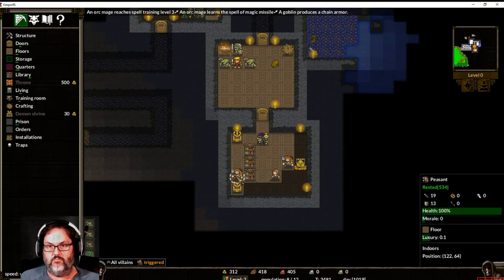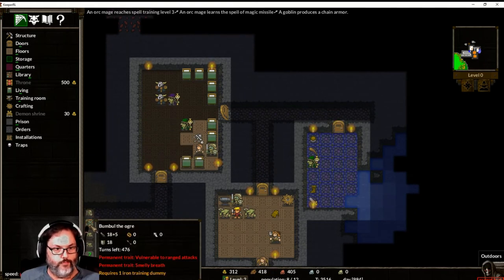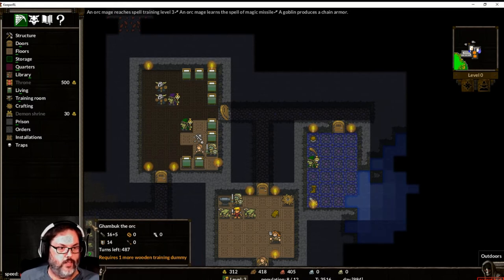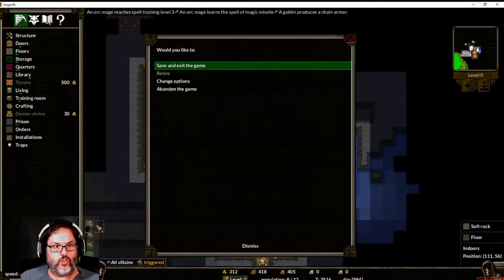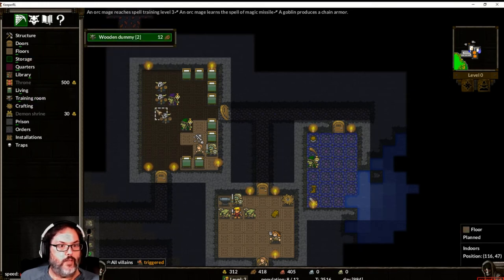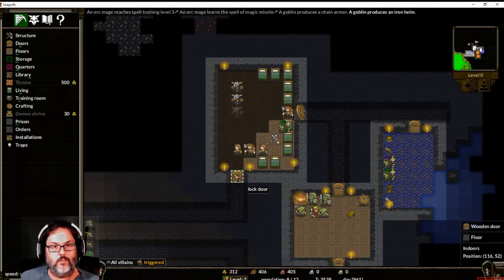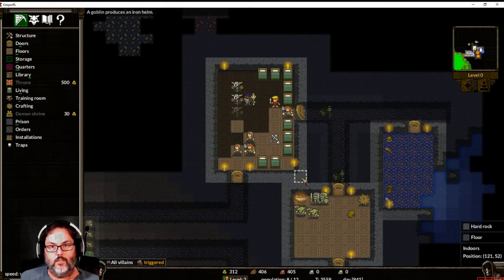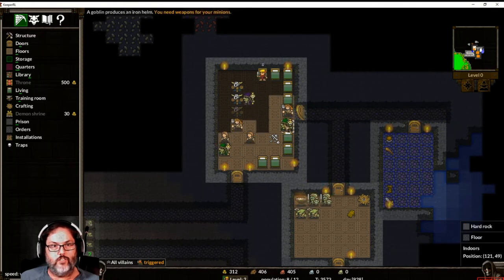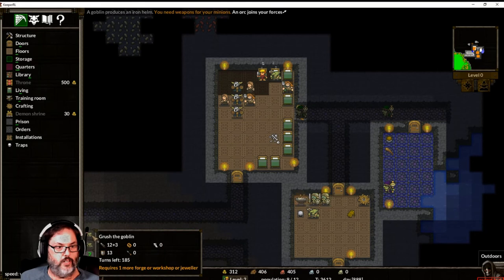She's building floors — not a problem. He has smelly breath so I don't want him. I'm going to bring in another orc. I need one more training dummy, so let's go to training and place a wooden dummy. As soon as that's built I'll bring him into the fold.